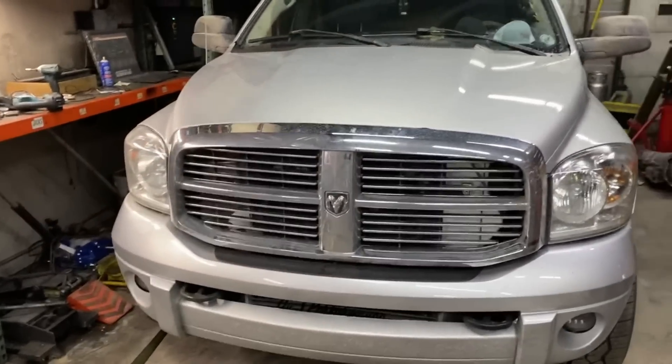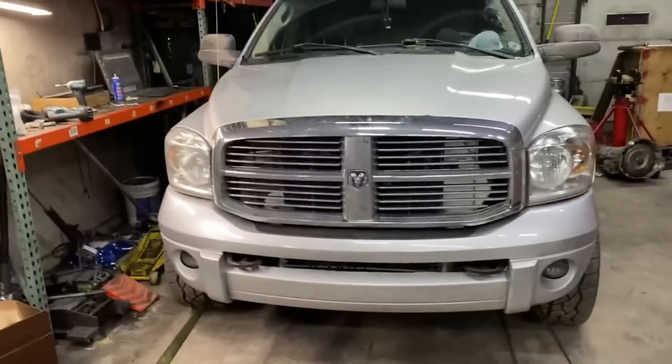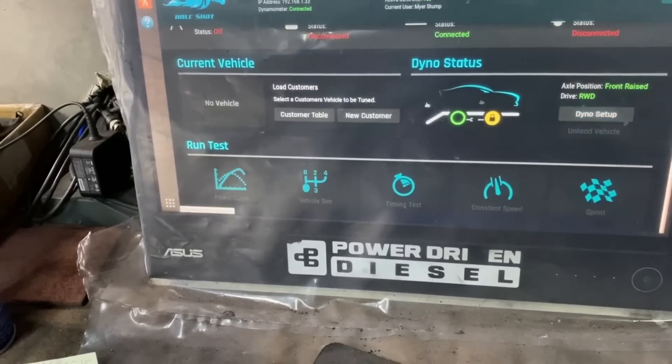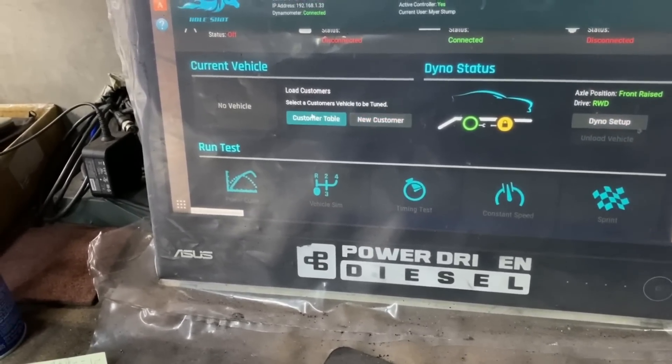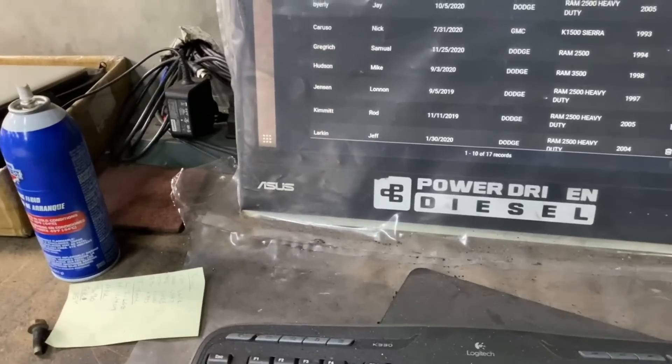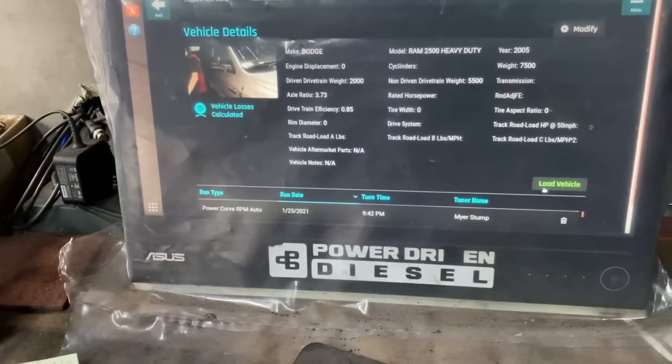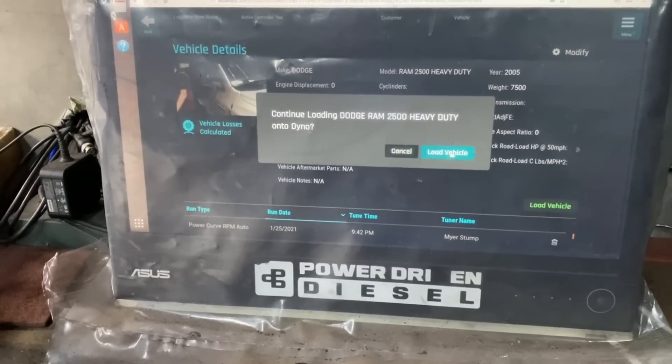Without further ado, let's go ahead and run this thing on the dyno. Realistically, if we're close to 1200 horsepower I'm just going to let it go — no sense in getting this thing smoking hot because I do have to change the turbo on it. Let's go get it done. First things first, we've got the 07 — holy cow — we're going to load that vehicle in there.